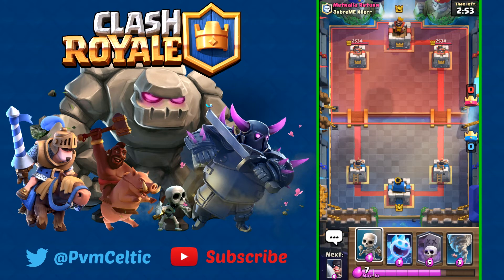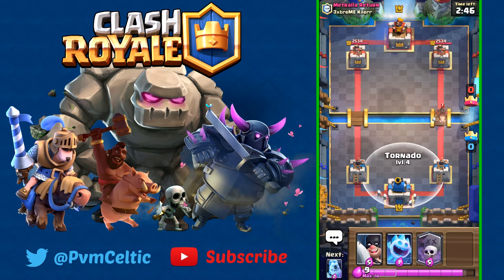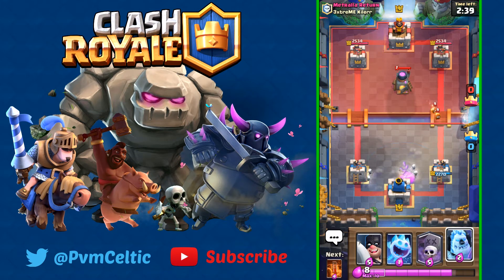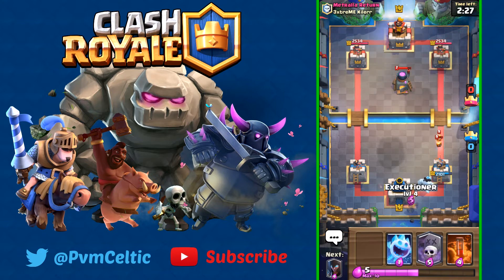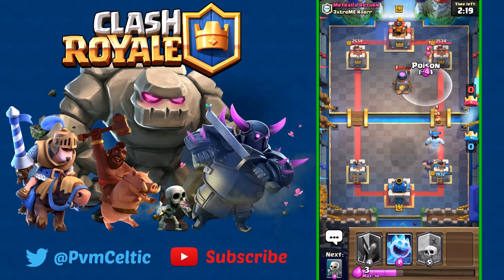Alright, we're back — hopefully I don't make a mistake this time. Let's get a Skeleton going to pull the Hog Rider, which is what I really want. There we go. Going to start Ice Golem toward where his Fire Spirit is and Executioner to deal with those Fire Spirits — hopefully he doesn't have Lightning. Going to Poison this for value.